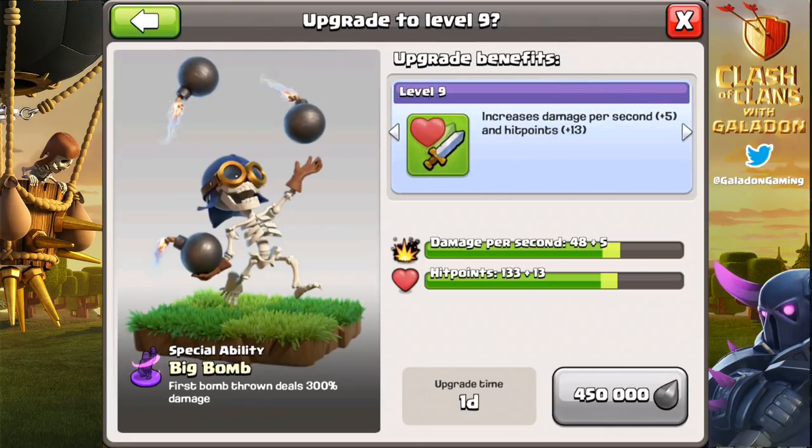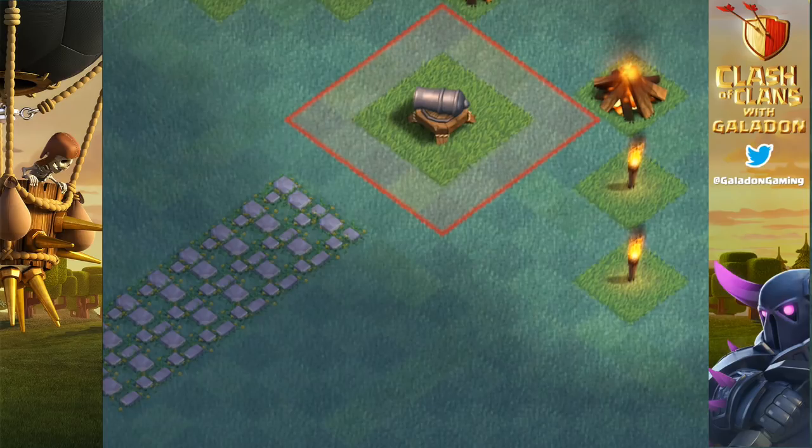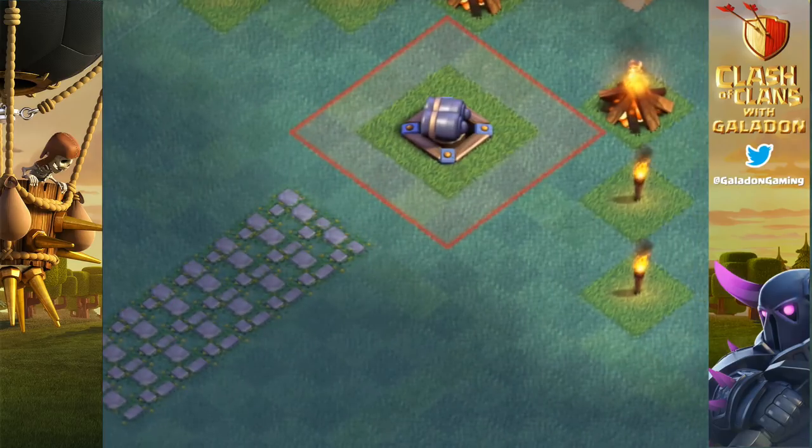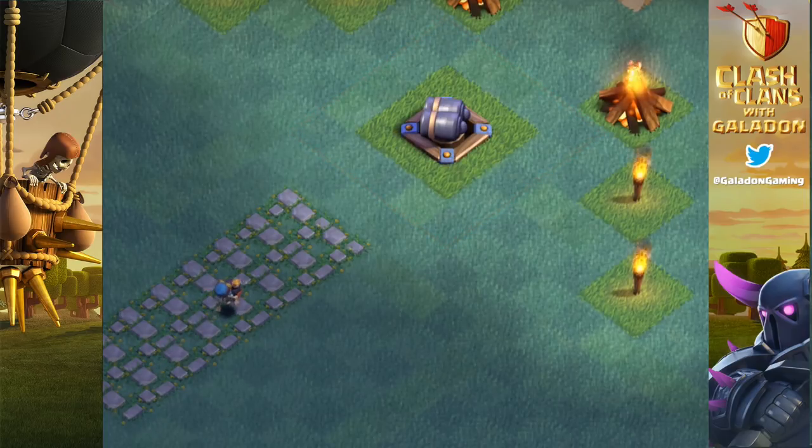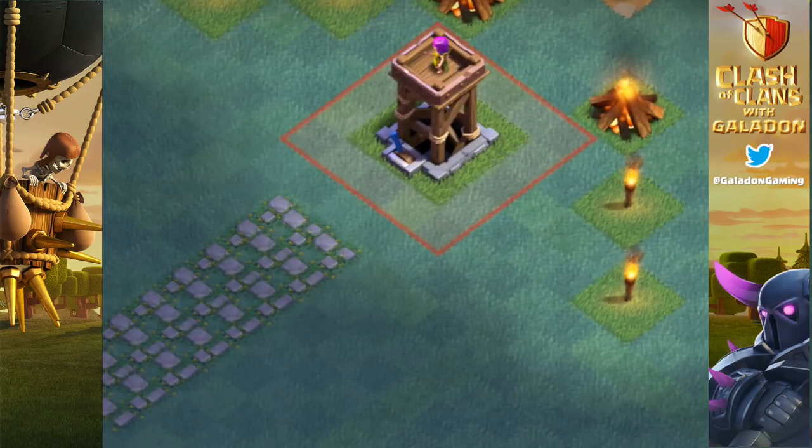As he gets maxed out at level 8, we're going to start showing these interactions. Going to our altar and starting out with a standard cannon — the bomber does have some good range, but he does not possess the ability to outrange any of these standard ranged defenses. With the double cannon, he gets close, but even faster work — the double cannon wiping out our bomber.